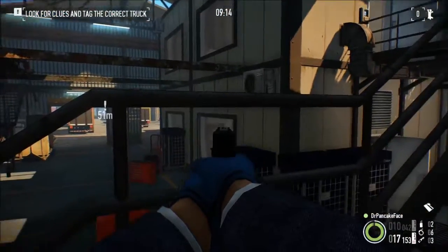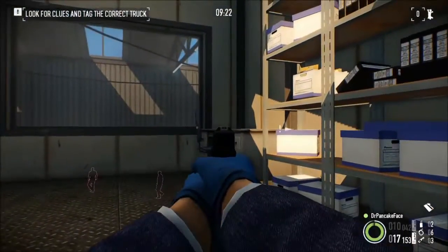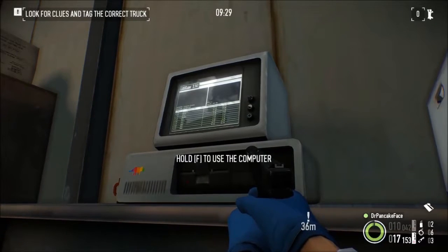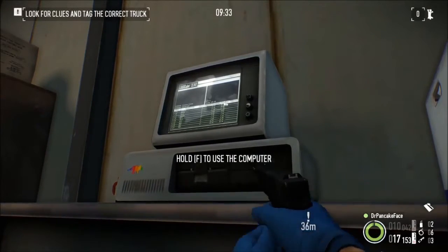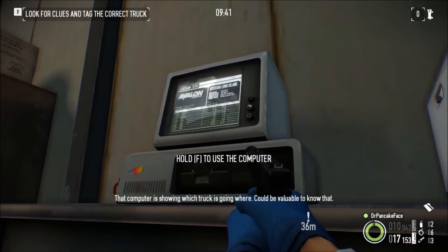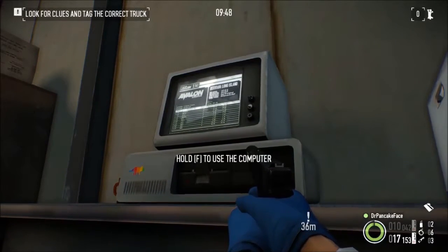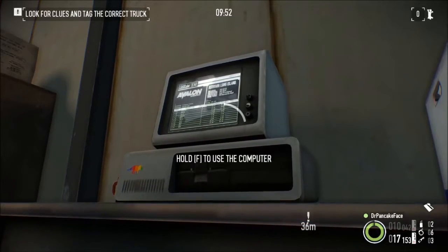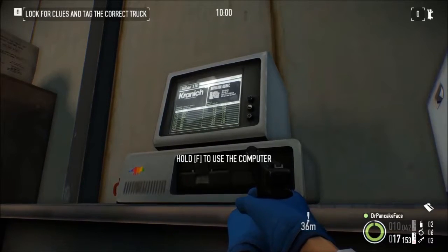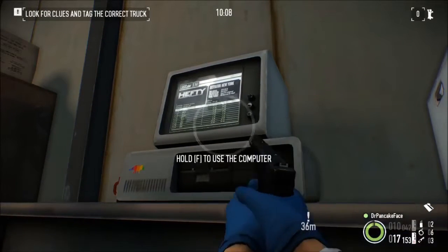Here we got the two upstairs spawns, and there's the downstairs spawns. Upstairs are up here. And if we take a look in them — there's one spawn location — there it is, there's a computer! So if we interact with this computer, it's going to show us three different transit companies. First company is going to be Avalon. We already know Avalon isn't the truck we're looking for. Next one — we're looking for either Omni or Hefty because those are the only two that are left. Kranich — so that's another one we know we don't need. The computer is displaying it, so we know we can rule that one out. The final one should rule out the last truck. Hefty.